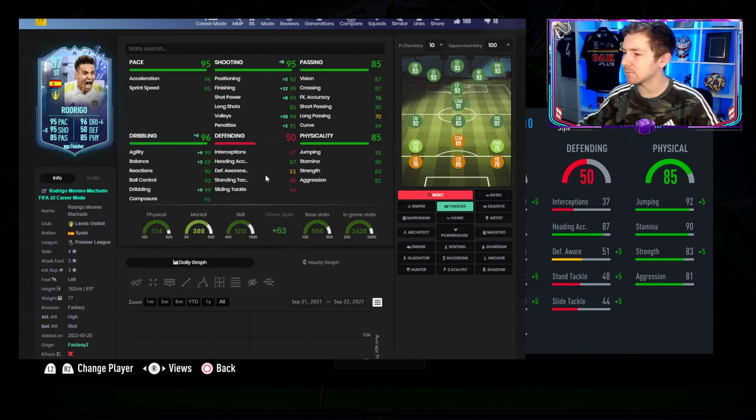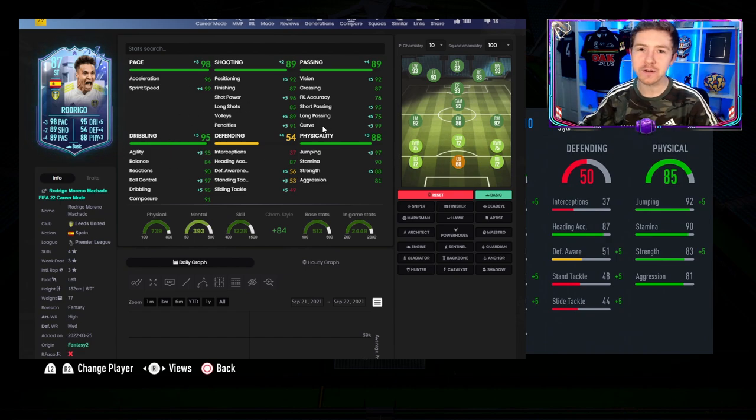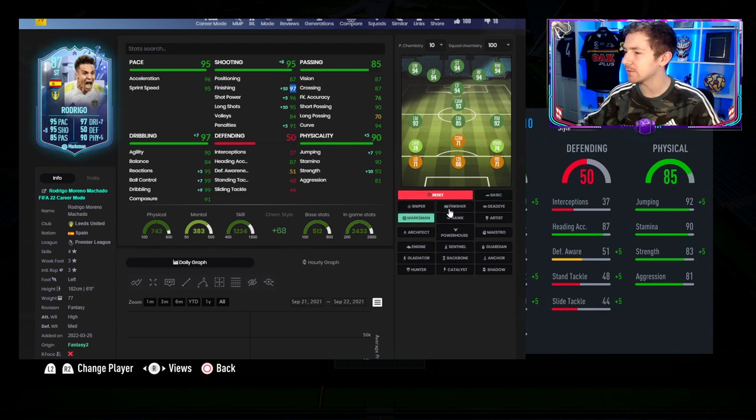In regards to a chem style, you've got choices. I think Finisher is a really good choice — makes his shooting really nice and brings up his dribbling too. Marksman is also really good because it does the same and you get a physical boost as well. He doesn't really need the pace boost, that's already really nice. Another chem style worth considering is Basic, because it's actually a really good boost — brings his dribbling up nicely, pace up, physicals come up. So Basic is a really nice choice if you don't want to boost finishing too much, but if you do want the finishing boost, you'll need one of those select chem styles.